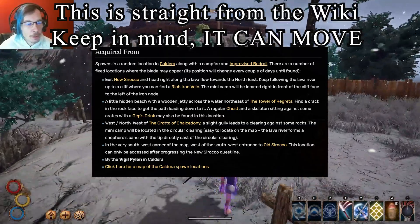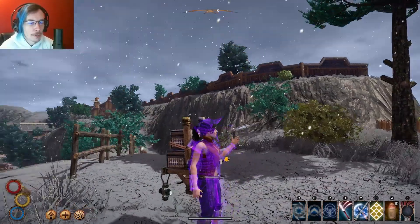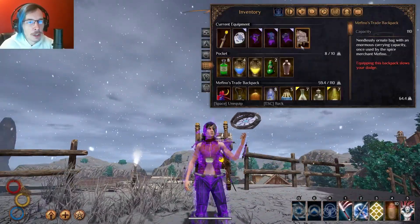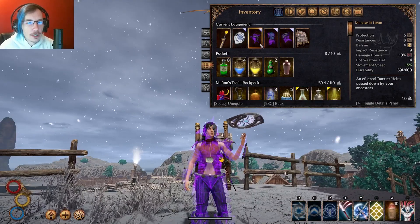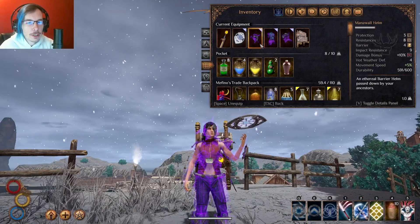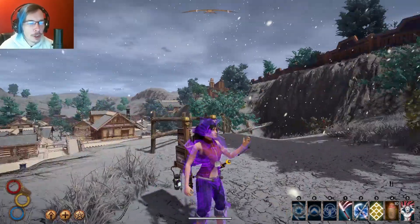None of this equipment was found by this character — it was all from my other one. The Mana Wall armor is barrier armor. You put it in a legacy chest. It's the ethereal barrier helm, passed down by your ancestors. Put it in a legacy chest, pick it up with a new character, and it turns into Mana Wall.